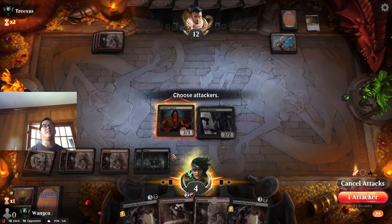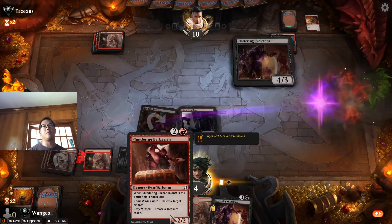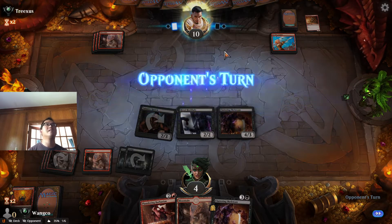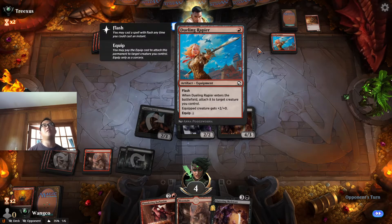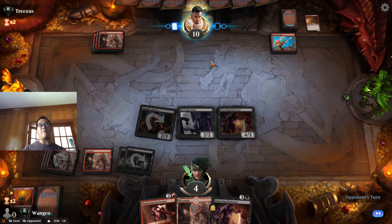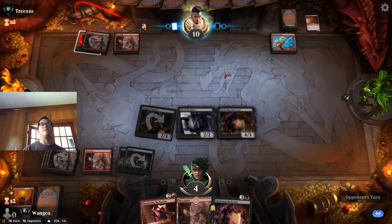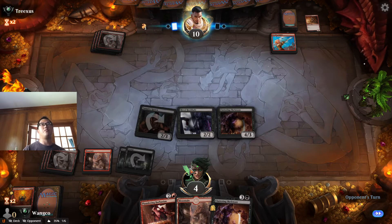Let's go ahead and attack, then develop our board. I think I'm going to save this Plundering Barbarian for an artifact — there's a target here, but there's a chance they play that 5/3 golem that has to attack or block. There's not a whole lot of artifact creatures in here.